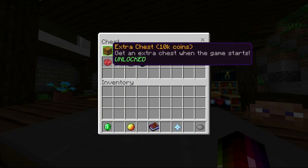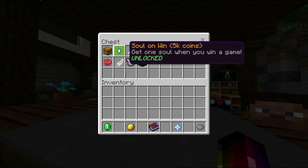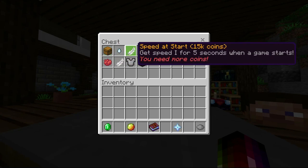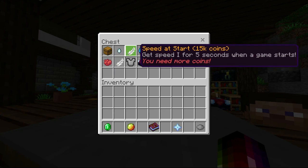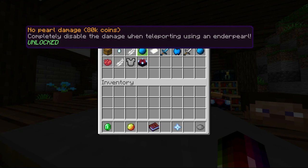Perks. Definitely recommend the extra chest. Soul on win — not really needed but it is very cheap. Speed at the start of the game — this one is not too bad; I don't have it at the moment because it got refunded so I have to rebuy it again. No pearl damage — must have. This is a literal must have.